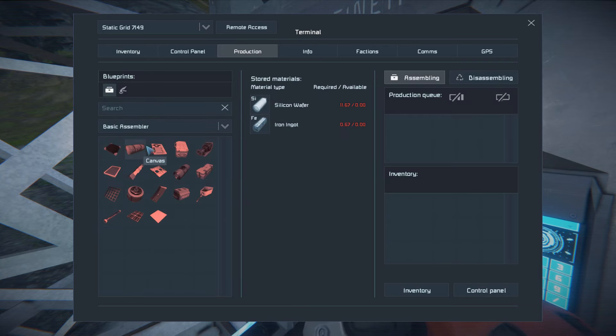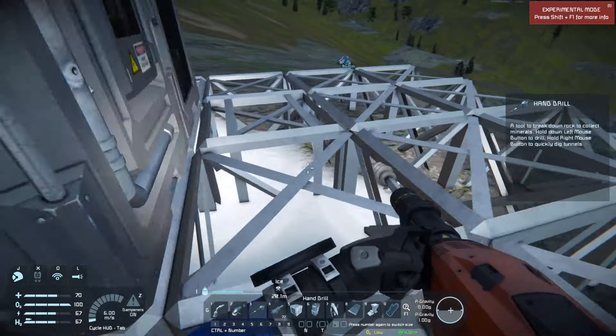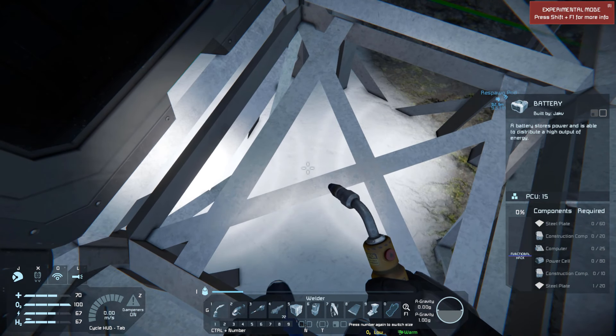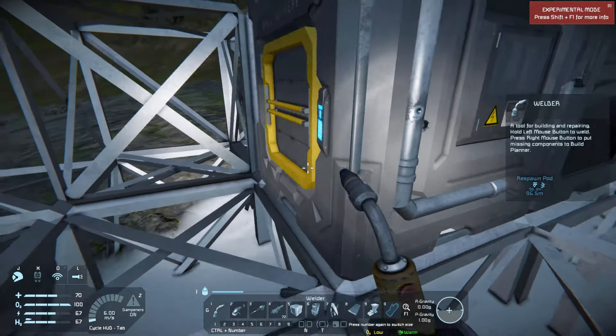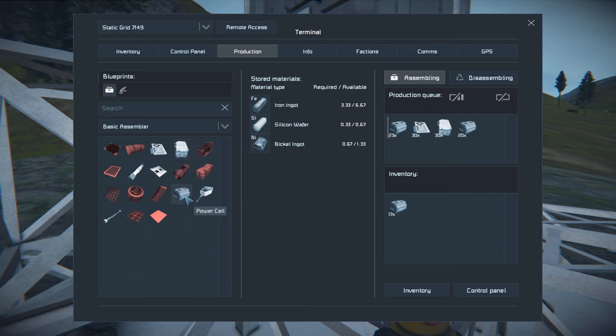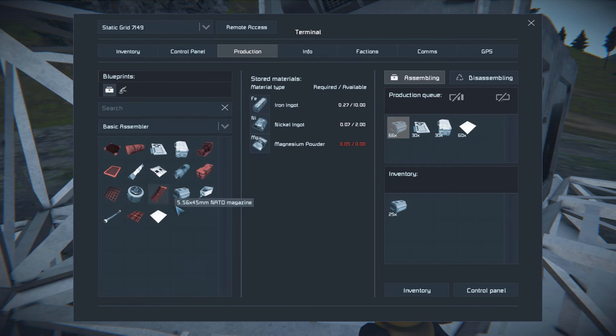You can see you have access to many many more components that we can build now. In which case we're actually going to build — I think we need 40 power cells for the battery. It's going to start pulling those resources through to start making those power cells because they're connected by those yellow ports. We need 80 power cells — dang. 25 computers, 30 construction components. Let me just queue those up. 80 power cells, and we're going to need a whole bunch of steel plates I'm sure.